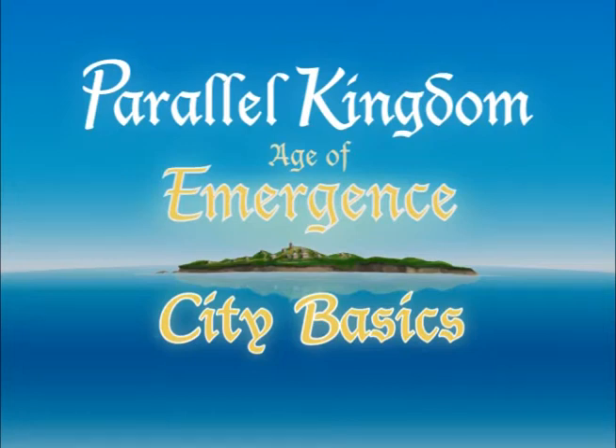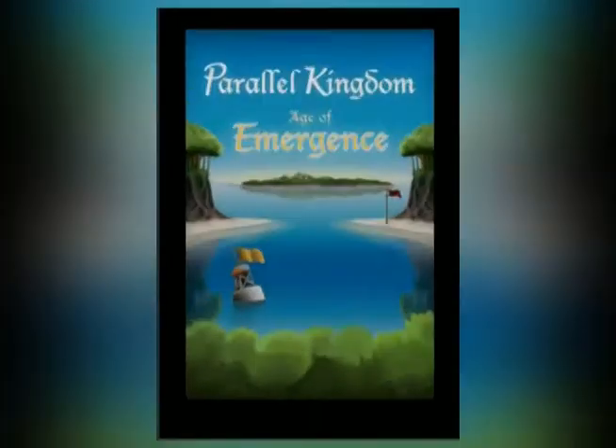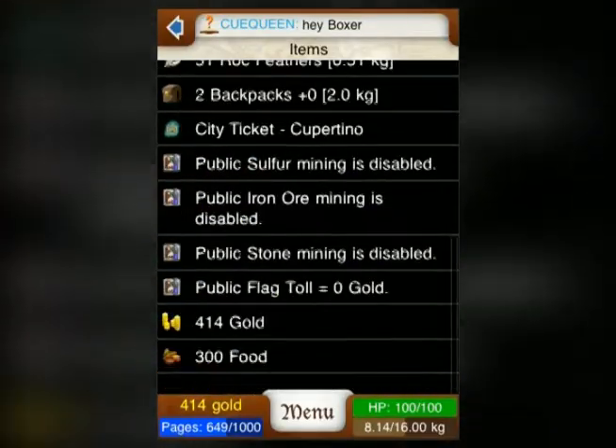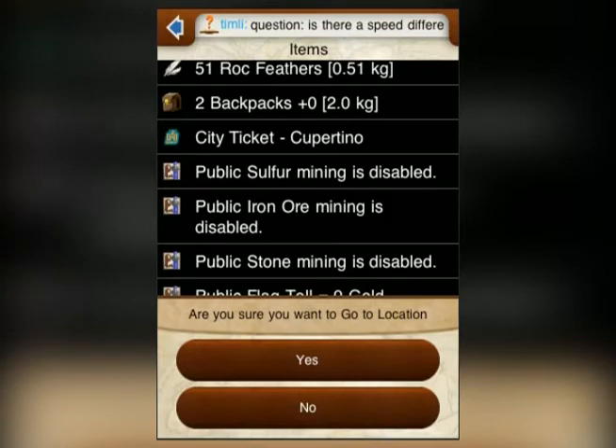Hello, and welcome to the City Basics tutorial for Parallel Kingdom. Time to navigate the streets. During the tutorial at the beginning of the game, you are given a city ticket. This ticket grants you the ability to travel to the city center free of charge and access to the resources found there, such as the trade post.